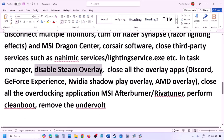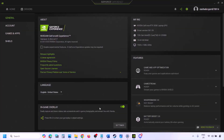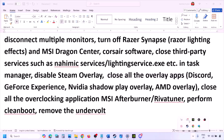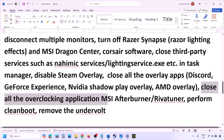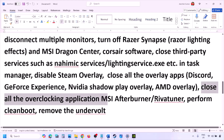Also disable overlays in other applications. In Discord, go to Settings, then Game Overlay, and turn off 'Enable In-Game Overlay.' In GeForce Experience, click the Settings icon and turn off In-Game Overlay. Close all overlay applications — Discord, GeForce Experience, and any others. Also close all overclocking applications like MSI Afterburner or RivaTuner.